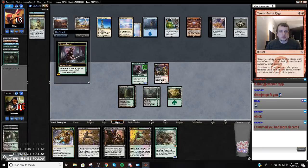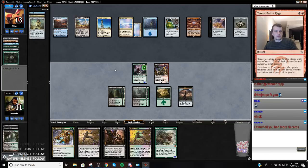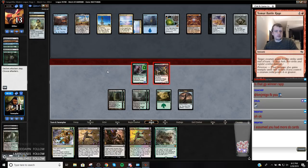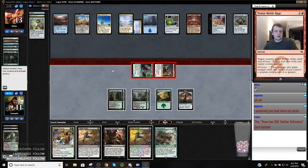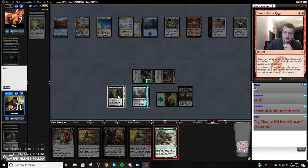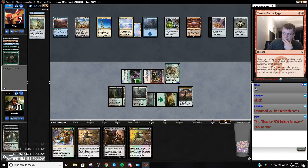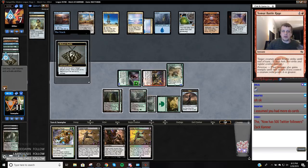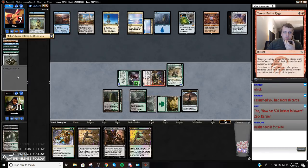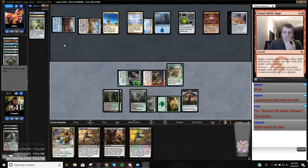I shouldn't have done that, but whatever. Attack for six, play Tarmogoyf, have Abrupt Decay, and then be able to draw cards on my turn. I shouldn't have shocked — I miscounted there. I thought I was going to need that to get this, but you know, whatever. Yeah, we just didn't quite have enough that were really worth it. It might be worth making him do this now. Hang on.